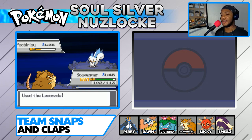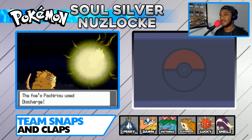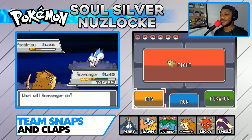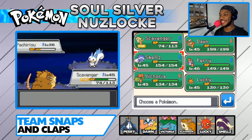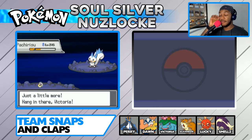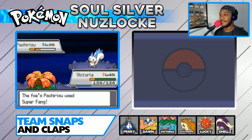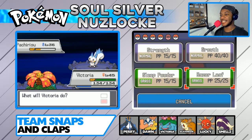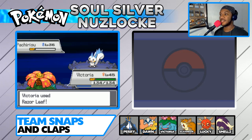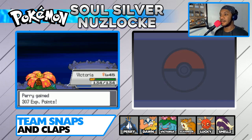I think maybe if we go into Victoria. Discharge - that was a crit. Let's get Scavenger out of there. Super Fang missed - sucks to suck. Here you go, hold these leaves. Good work, team - proud of all of you on this day.